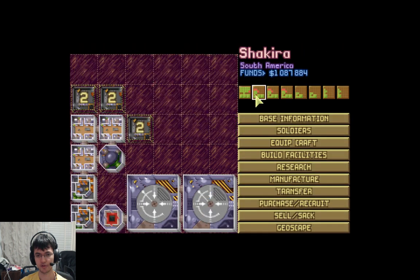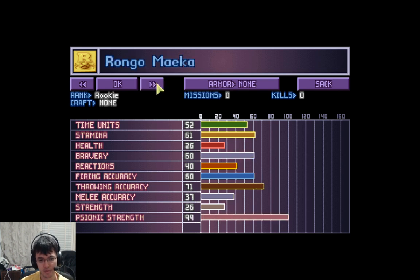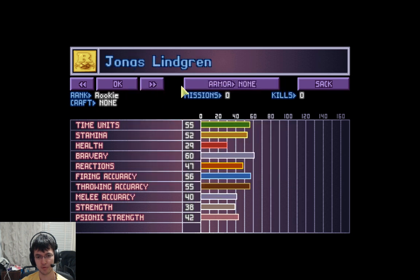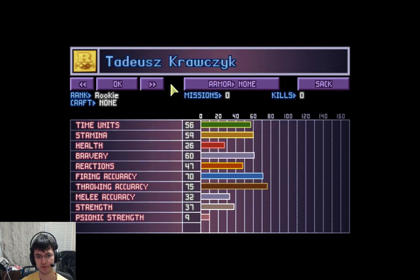That explains where all the Illyrium went. I need to give armor now. Ballin, pretty good, mediocre, ballin. All the good guys get power suits, everyone else gets personal armor.